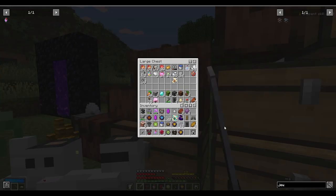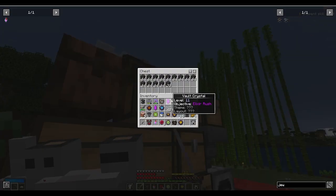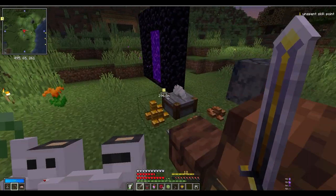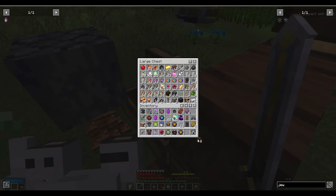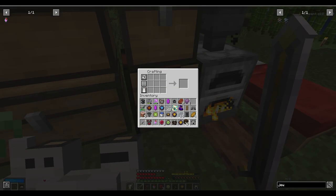I don't want to throw anything away right now because I know I'm going to need this stuff. There's the wood — this is why I need to unlock some storage system.